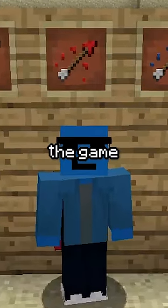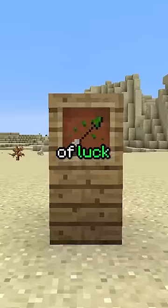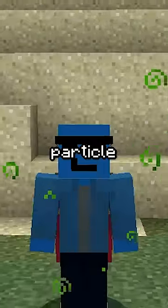There's a Minecraft tipped arrow that was only in the game for two days before being removed — the tipped arrow of luck — which did nothing besides giving a green particle effect to the target.